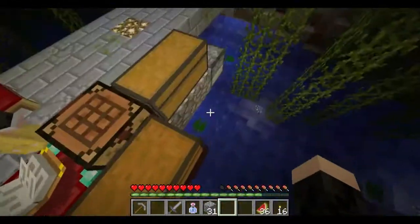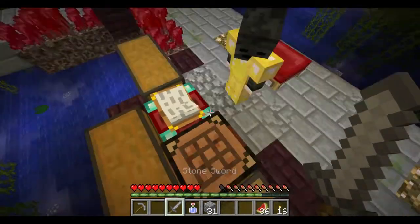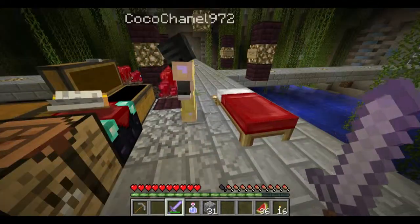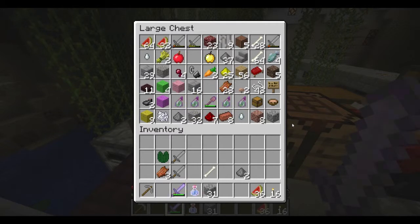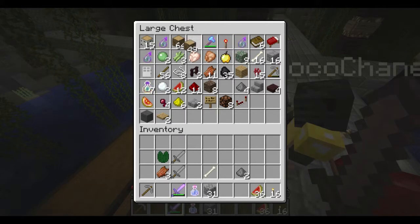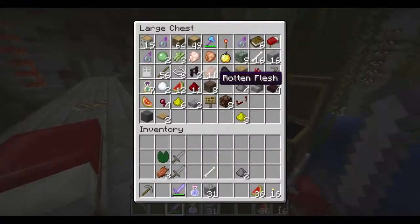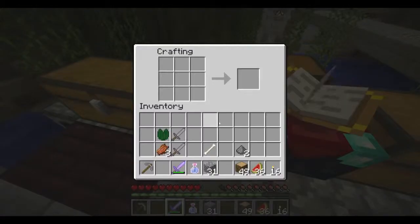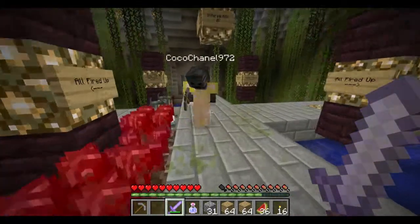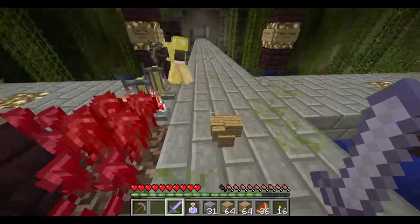We haven't really had any mobs come up on the walkway, just in the water. Drew, I made you a present. Ooh, thank you. So did we want to make a walkway above all the water in there? I think so. I'm going to use some wood because we can turn that into a lot of planks. I gotta make it an awkward potion.